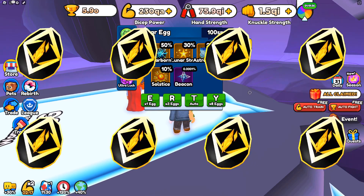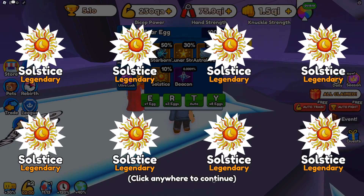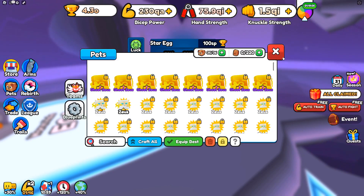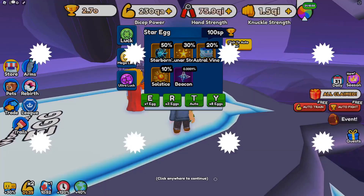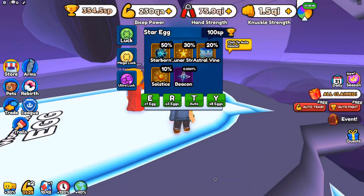Let's go ahead and start opening some eggs — we'll do eight at a time. With the luck I have on this account, plus the pets, I don't think I'm going to be getting the top three rarities. I think I'm only really shooting for these two. We'll probably see a lot of Solstice here. Each one costs 100 SP, and I've got 1.9 Octillion — a decent number, but not really a giant number. So I don't expect to get Beacon, but you never know.